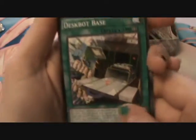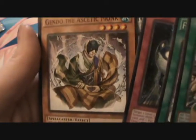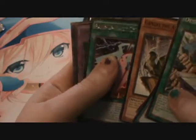Oh, here we go — first pack! There's DeskBot stuff too. DeskBot Base, Forge of the True Dracos — that was a promo card — Bug Emergency, Gendo the Ascetic Monk, Rank Up Magic Skip Force — I like Rank Up Magic, so cool — and we got a Lunalight Leo Dancer. That's pretty cool. That's our Super.